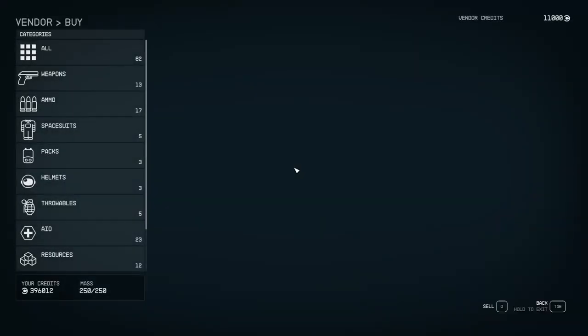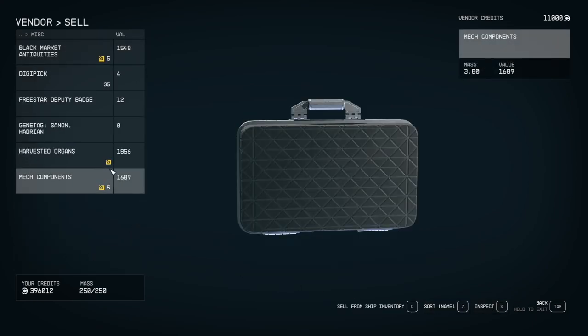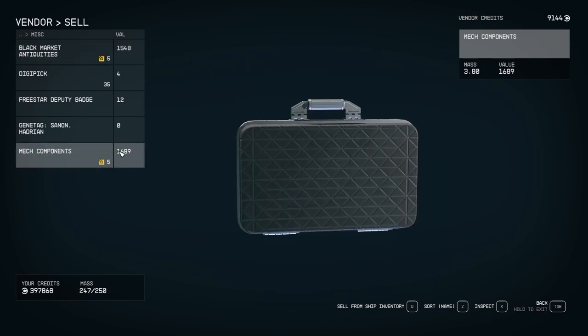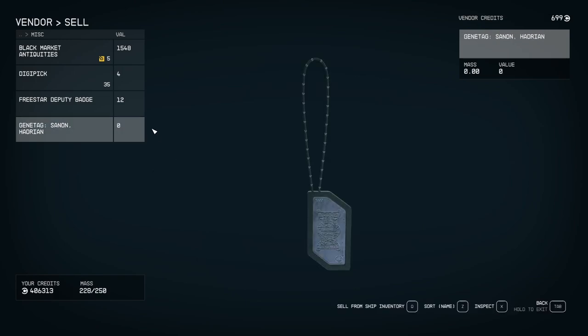If he runs out of money, you can either store your remaining contraband back at your hideout, or buy something normal like a new weapon from him to basically give him money, and then sell off the rest of your contraband. Then sell the normal items in a major settlement with all of their vendors.